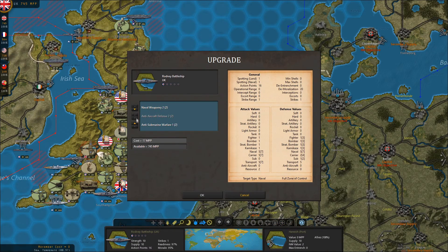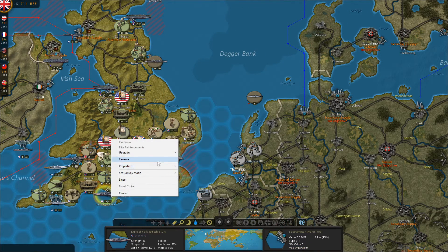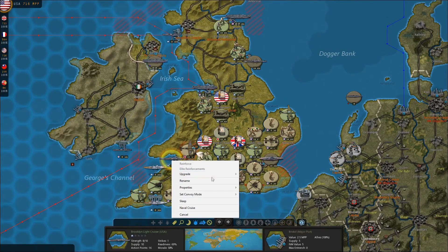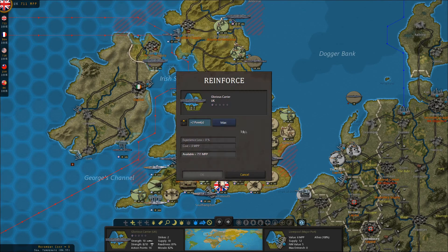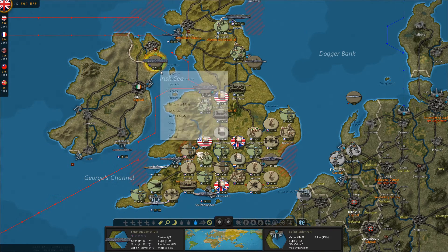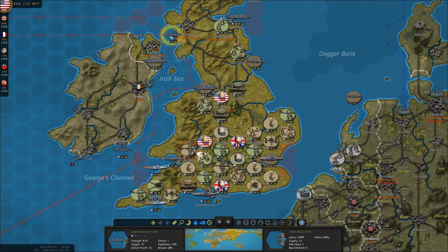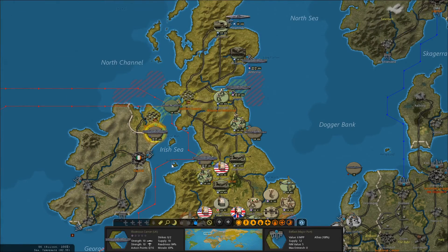That's what I'm going to focus on, especially now that I've got naval weaponry level two for the British. That's where I'm going to focus my effort. Fortunately, the American ships that have taken damage can't reinforce fully in British ports for whatever reason — the game just decides that's the way it works. Although apparently destroyers can, just not American heavy ships.